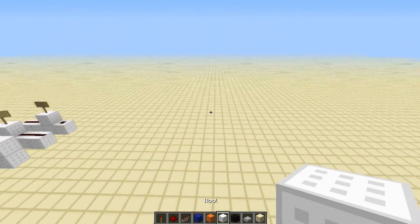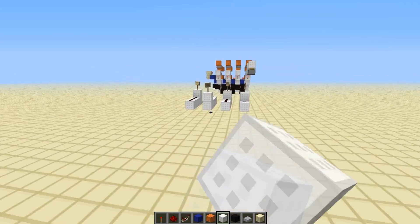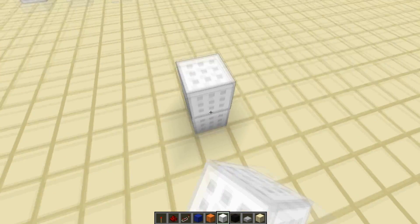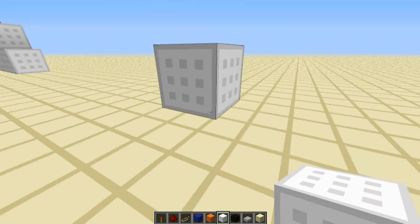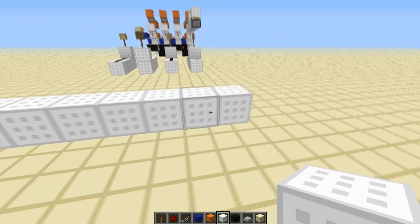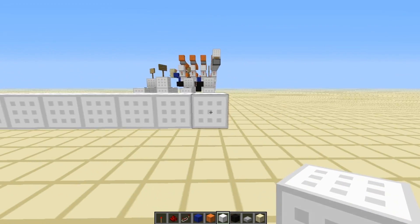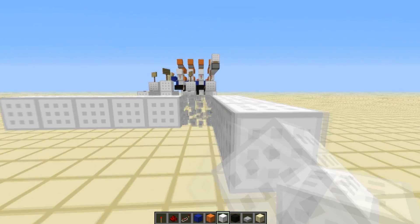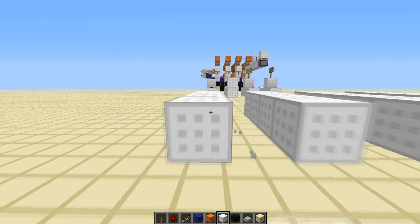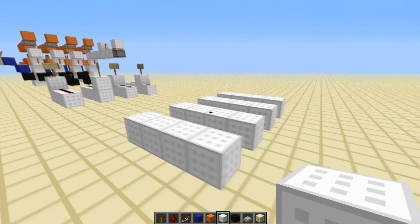I'm going to start out with the white wool, one block above the ground, and build out 6. Then we go to one of the ends and build out 3, break 1, build out 3, break 1, build out 3, break 1, and build out 3 again. So we have these white bar-looking things.